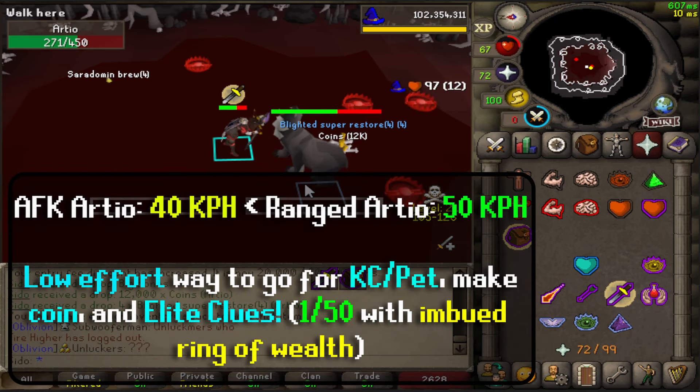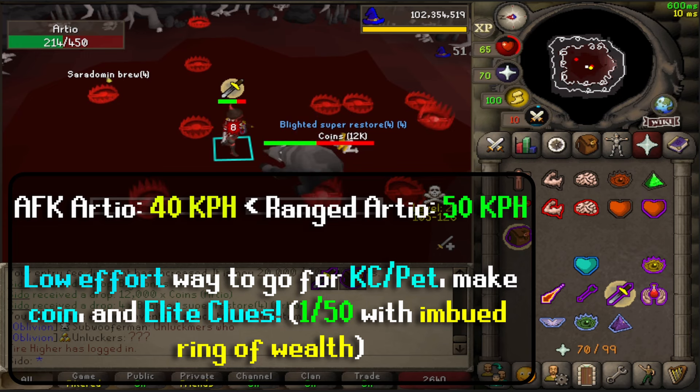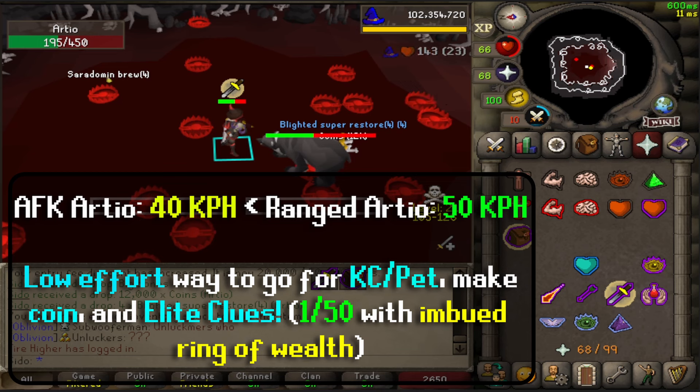Of course, AFK kills aren't the fastest — you're getting around 40 kills an hour with this method — but this lets you do other things while making some profit, grinding KC for the pet, or even getting some elite clues assuming you're using an imbued ring of wealth, which doubles your drop rate.